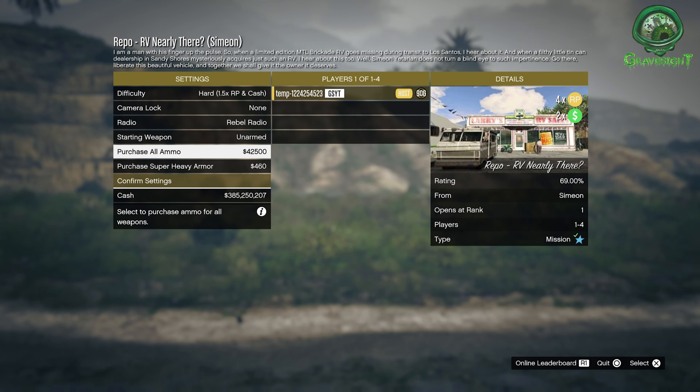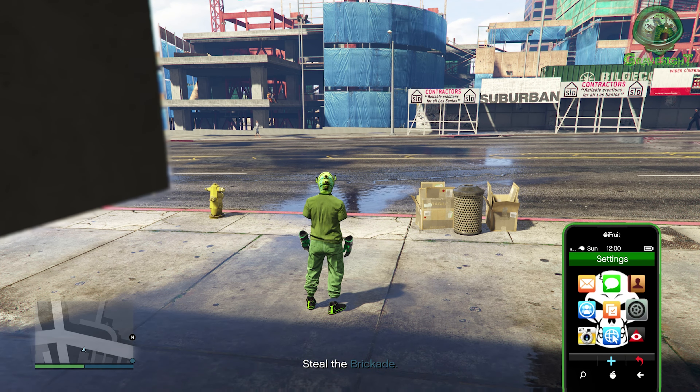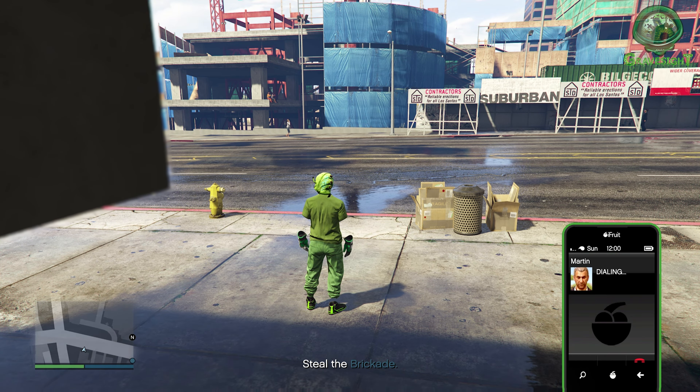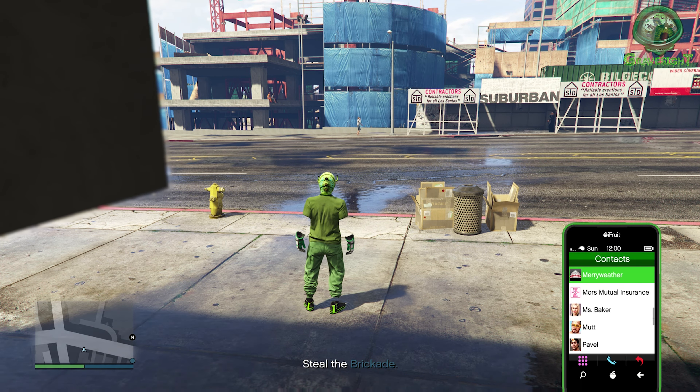We're going to head back into an invite-only session so we can start up the mission we're going to be doing. We're taking advantage of a Repo Deluxo mission. These missions are dishing out twice the normal amount of money, but we're not worried about the money because there are going to be better ways of making money this week. The RP right here is going to be by far the best method.